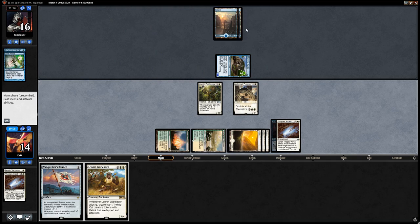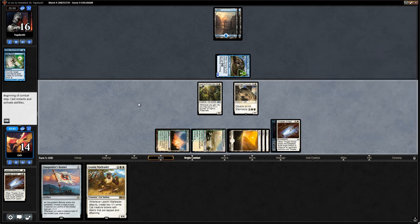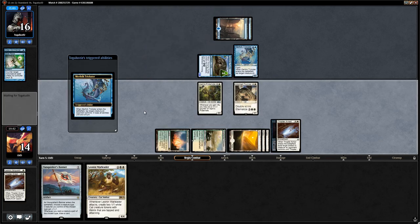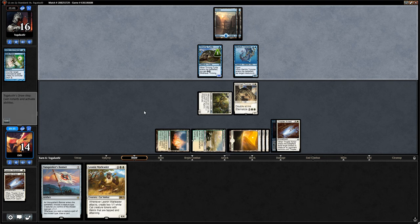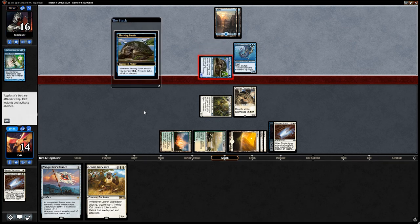They could have a Merfolk Trickster. We attack Pridemate into a potential Trickster — we're not gaining life anytime soon. They run out Merfolk Trickster themselves, tapping down the Pridemate. Now they have a Wizard in play again for the Retort. But we're not behind on board — we've got one additional point of power to attack with, and our opponent stays back with the Trickster.